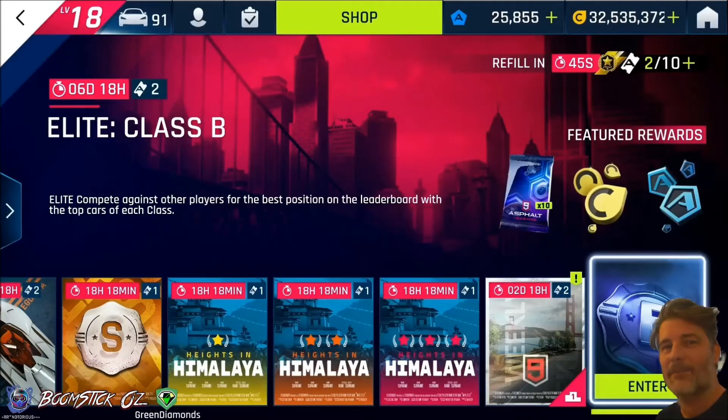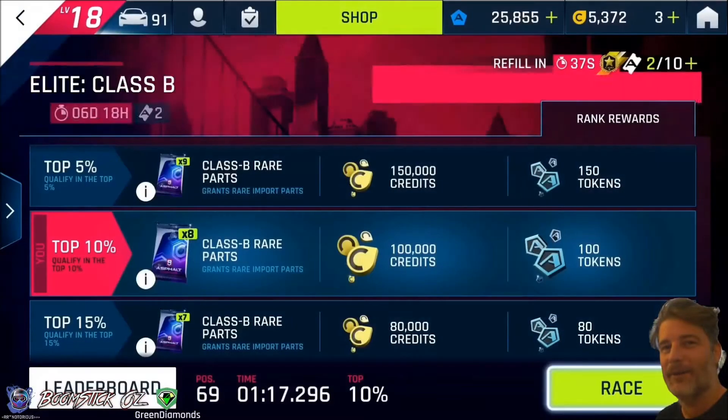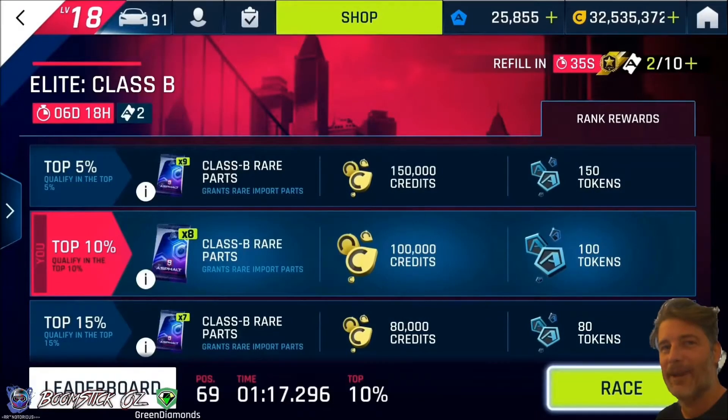Today we're looking at the Elite Class B and this one's going to be a good one. And if you are looking for a club, there is a link in the description to the Rum Runners Discord, and you'll be able to find us there and we'll get you sorted.